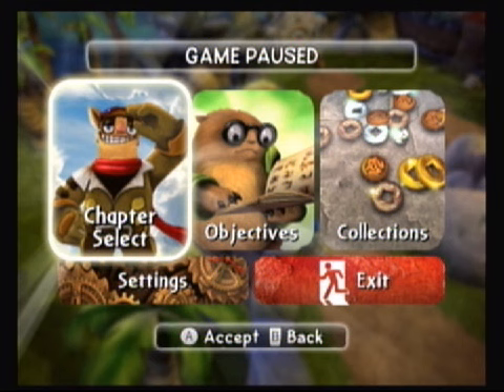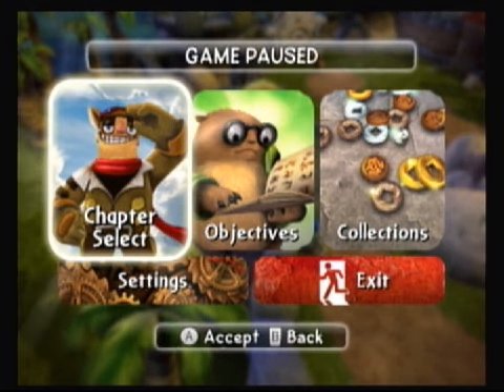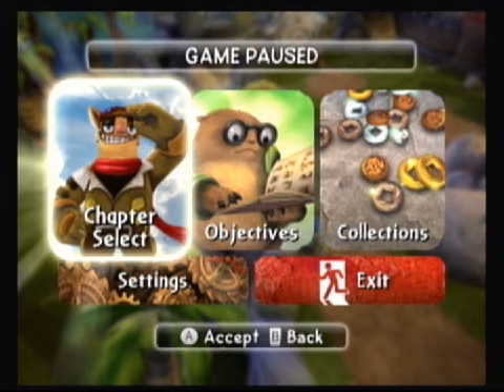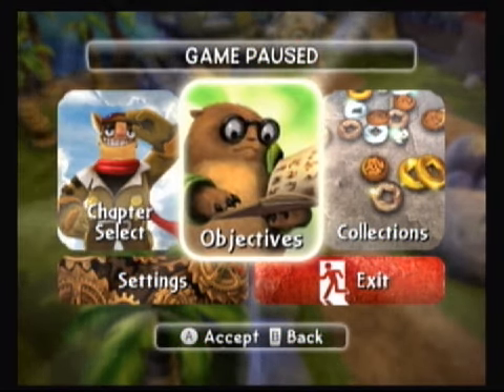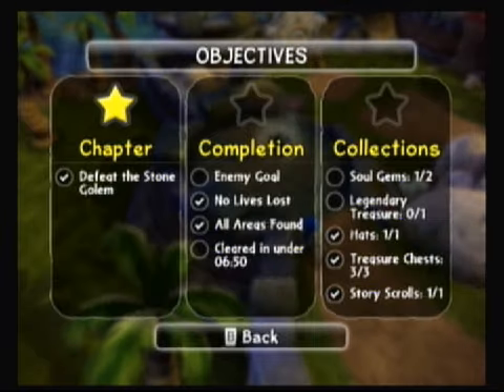Hey everybody, one of Wiisdom here again, just going back through save file one picking up what we somehow missed the first time. Keep in mind it was all a blind playthrough. We are now in chapter nine, Stone Town, 'Fight the Eternal Earth Source.' Stone golems are called here.